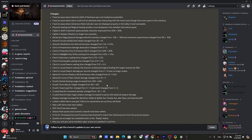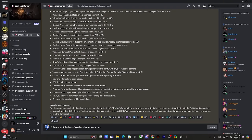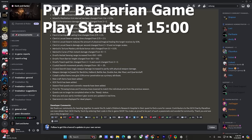Torn Barrier changed from 150 to 120, so you might be able to jump over it now. Herbal Sensing range increased — does anyone even use this? Trend Spell tier changed from 3 to 5, and the count got nerfed. Crystal Sword movement speed penalty changed from 30 to 25 — might see a few more Crystal Sword users now. The Crystal Sword base magic weapon damage increased to parity with physical weapon damage. Weapon damage increased for Bardish, Halberd, Battle Axe, Double Axe, Warhammer, and Quarterstaff.